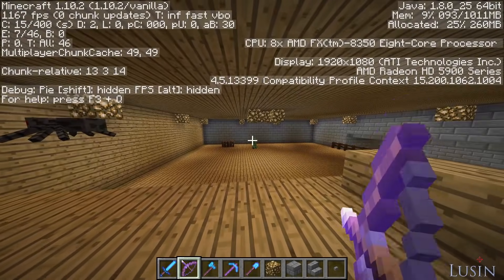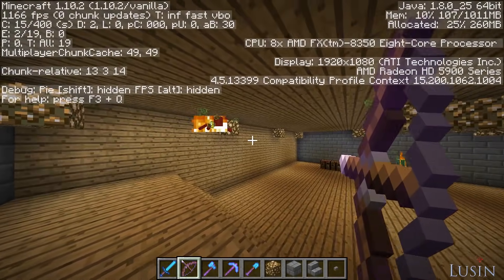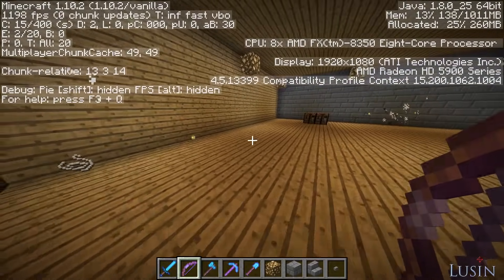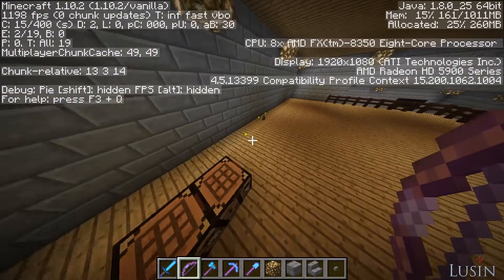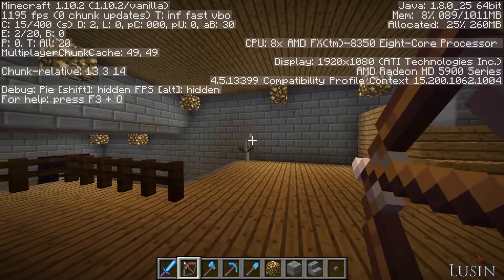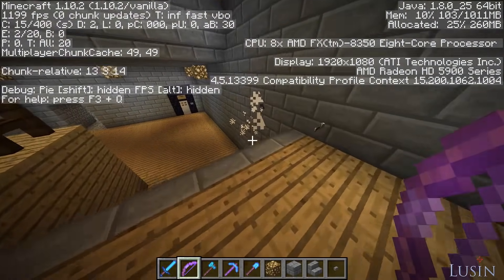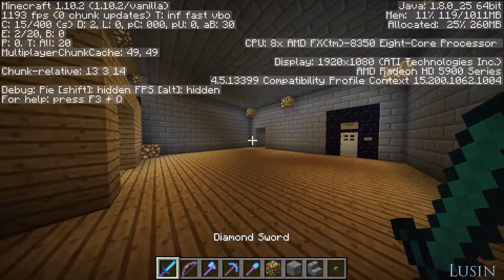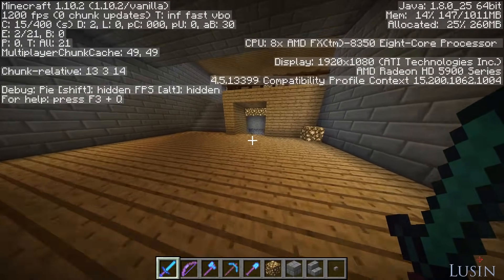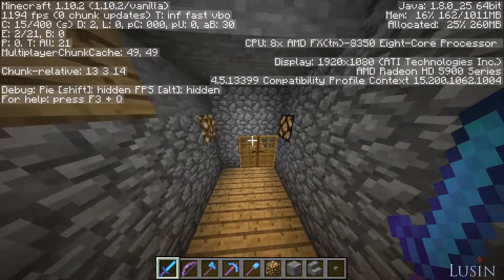In conclusion, guys, we have a huge improvement in our framerate after we implemented that code file. With this method, no one will ever call you a filthy casual in Minecraft ever again. I have legit pro FPS, and you now know how to do it too. You're welcome. Be sure to thank me by subscribing to Lucen and liking the video. Please share it to help other Minecraft kids get better FPS. I'll see you guys next time. Bye.